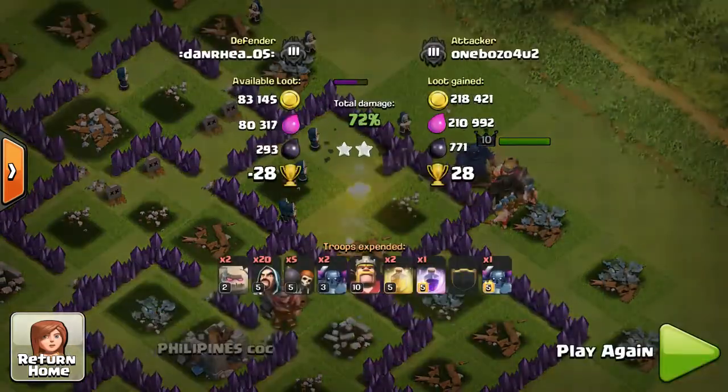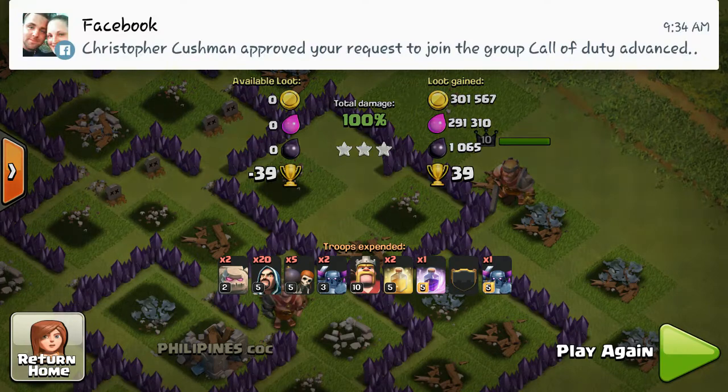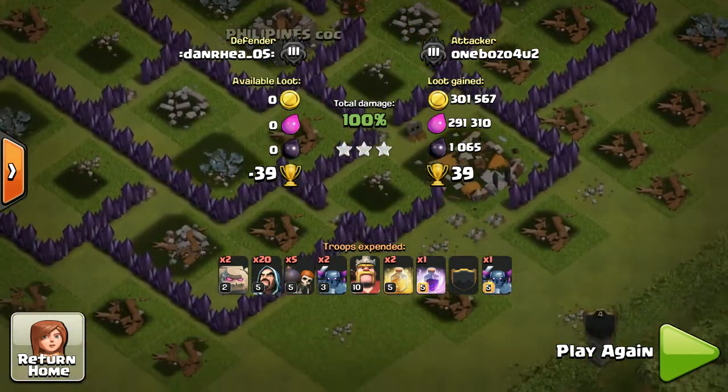They finished it off — 100% — plus all that loot and 100,000 of each bonus. Pretty nice! To recap: I brought two golems, two PEKKAs, one PEKKA in the clan castle, 20 wizards, five wall breakers, two heal spells, and one rage spell. It's really good if your clan has stronger PEKKAs — you'll have a much easier chance at three-starring. It's really easy to two-star, but to clinch that third star you need at least another level 3 PEKKA with you.